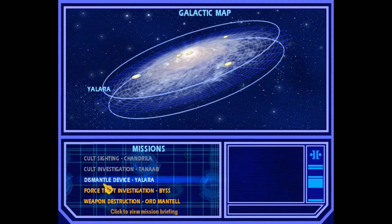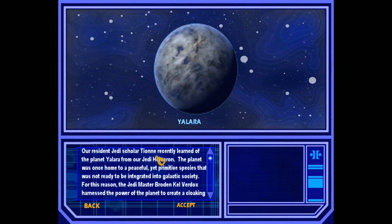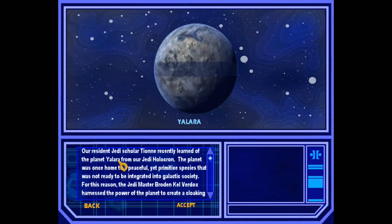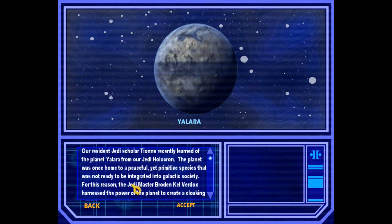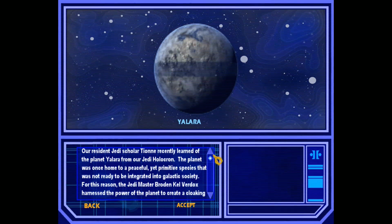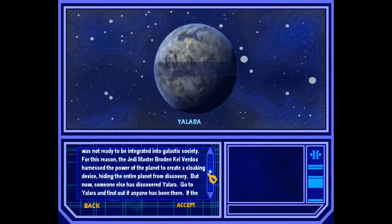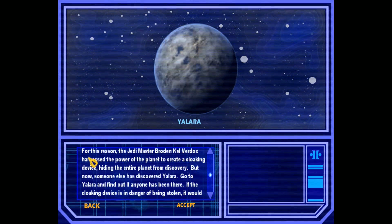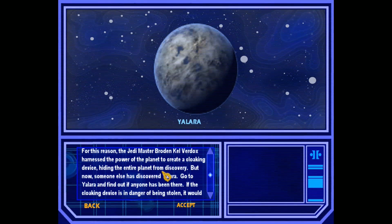This week we're doing Dismantle Device on Yalara. Our resident Jedi scholar Teon recently learned of the planet Yalara from our Jedi Holocron. The planet was once home to a peaceful yet primitive species that was not ready to be integrated into galactic society. For this reason, Jedi Master Brodin Kell Verdox harnessed the power of the planet to create a cloaking device, hiding the entire planet from discovery.